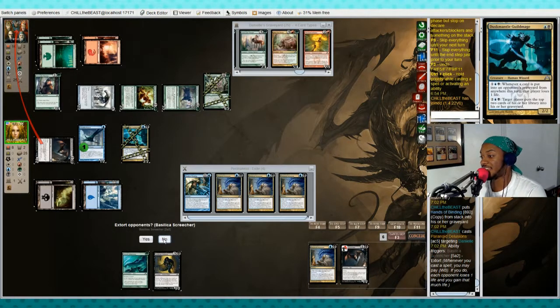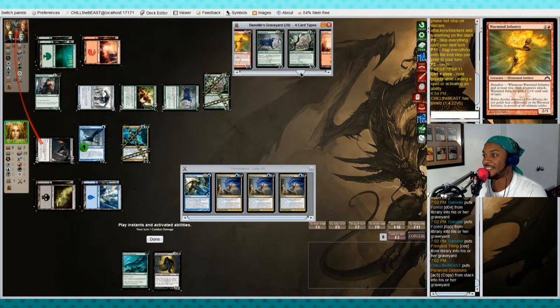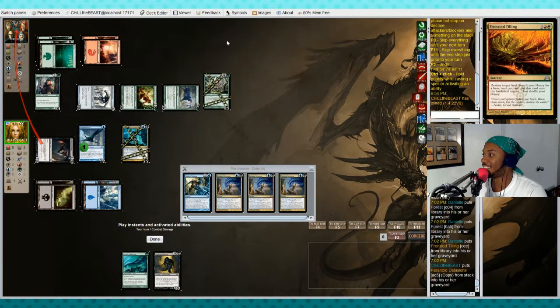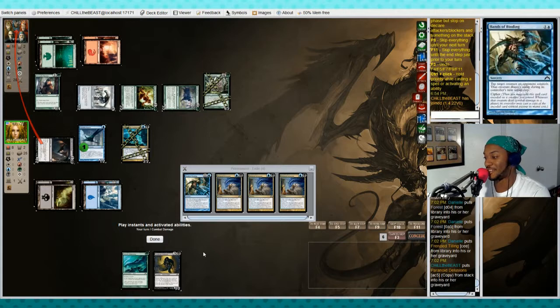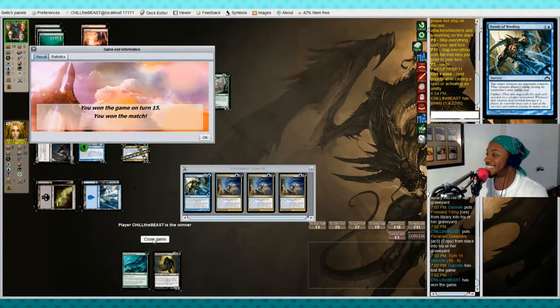That is Danielle's entire deck — gone. She had Ruination Worm in her hand and two cards left. GG no re, that's it.